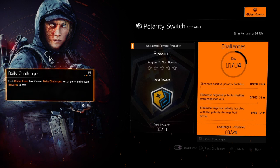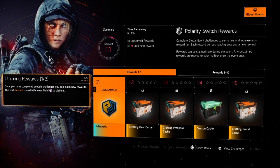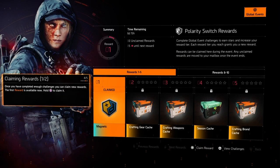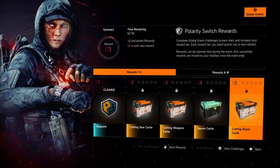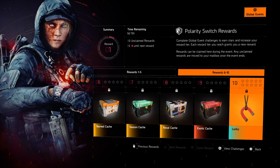Now you have your challenges, as you can see on the right hand side of the screen. There are three main ones, but there are a few more that we'll get into. This is going to work similar to the Season Pass — you do your challenges, you rank up, you claim your packages, and you're good to go. The rewards include Season Caches, Crafting Brands, more Season Caches, and Recal Caches. But that Exotic Cache at Rank 9 is what you're really going to be going after, so it's very important to knock out these challenges every day.